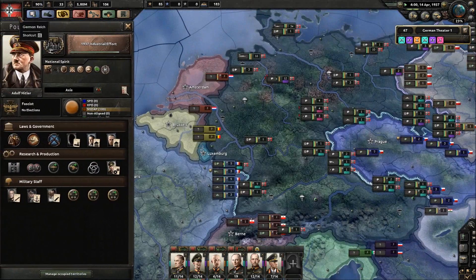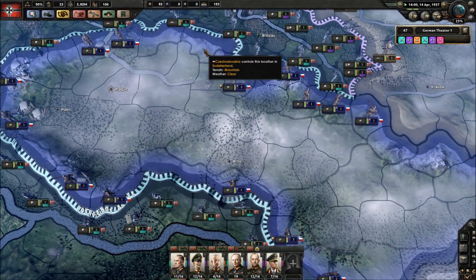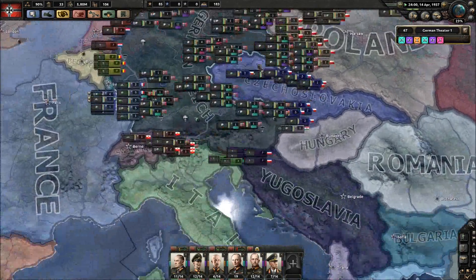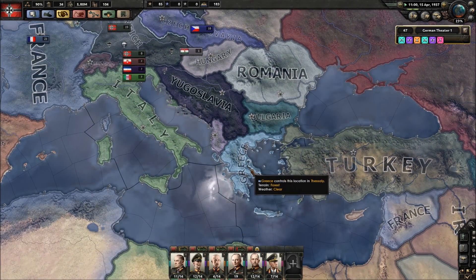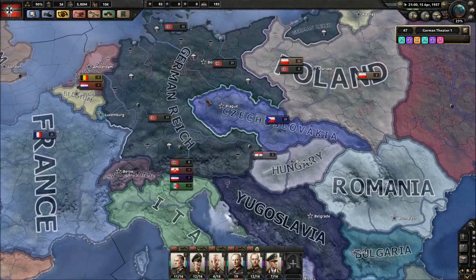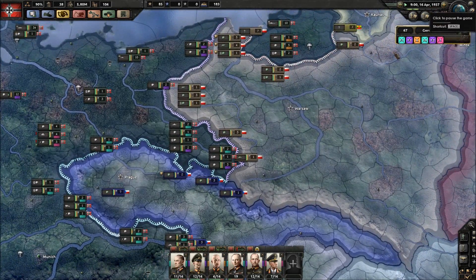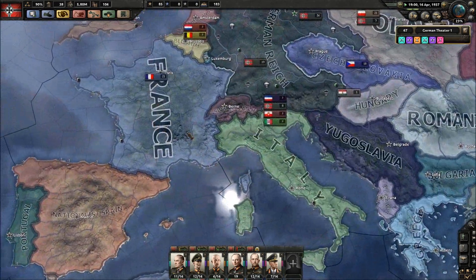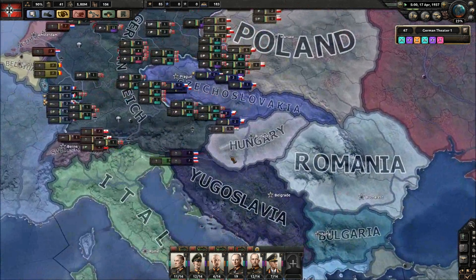Back to the video at hand. What we're currently doing is some additional effort to get more civilian factories. We're looking at taking the Sudetenland and basically taking out Czechoslovakia - that's the next move. Once that's done, we'll take Slovenia and the rest of Yugoslavia, deal with Greece. We don't want to rush it because we can't really afford to go to war yet. It's around two years until we should technically be going to war with Poland.